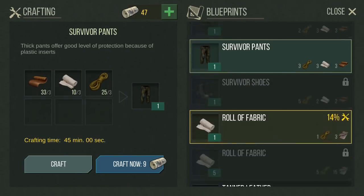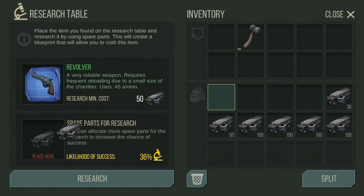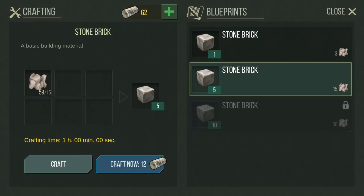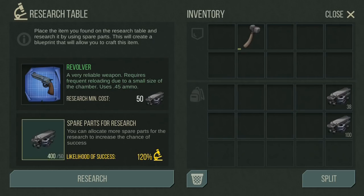Many options in your workbenches are not available until you research them. You can do that by first finding one of those items in a zone, or buying it, and then placing it on the research table with the appropriate amount of research points. If it fails, it will permanently increase your chance of success next time by the base amount, but you'll have to go find another one of those items. You can apply more research points than requested to get a higher chance, but I would not recommend this unless researching a very rare or expensive item — and if you do, make sure it goes all the way to 100%, because if it fails you still only get the base bonus.